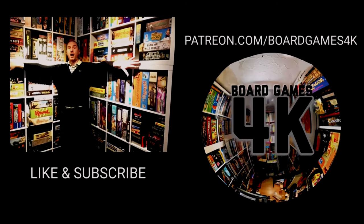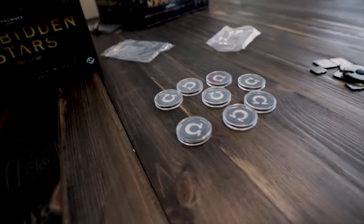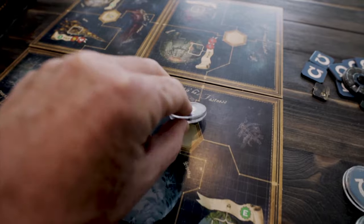So Forbidden Stars — how do you play this game? There are three phases: the planning phase, the operations phase, and the refresh phase. In the planning phase, everyone has eight tokens — two of each type — and each token refers to a different action or command. You place one face down on a system on the game board, but you must have units in that system or adjacent to it. Adjacency means orthogonally adjacent, not diagonally.